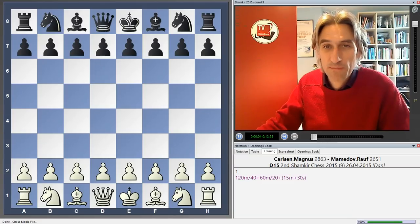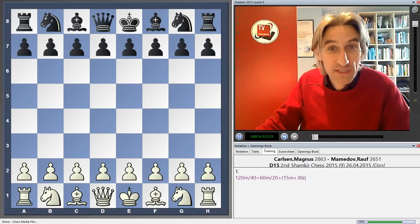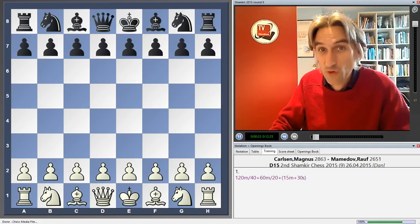Going into the final round of Shamkir, Magnus Carlsen was just half a point ahead of Vishwanathan Anand. Anand had the black pieces against Karawana — not an easy game to play for a win. Nevertheless, Carlsen knew that the only way he could guarantee first was to go for a win.